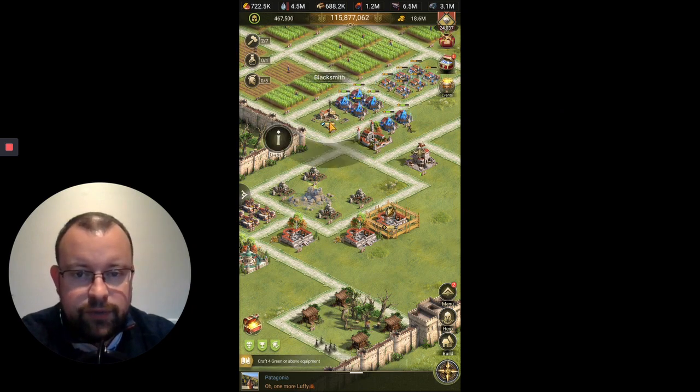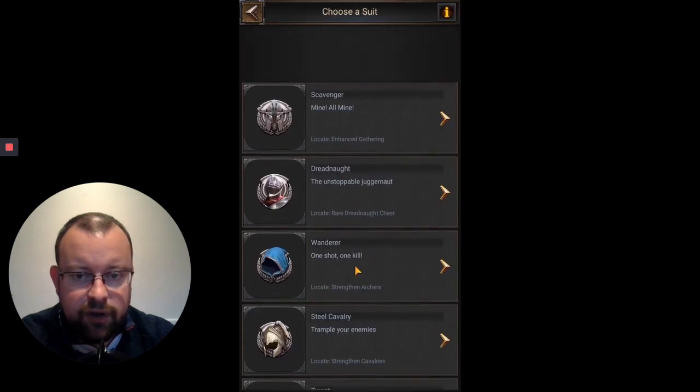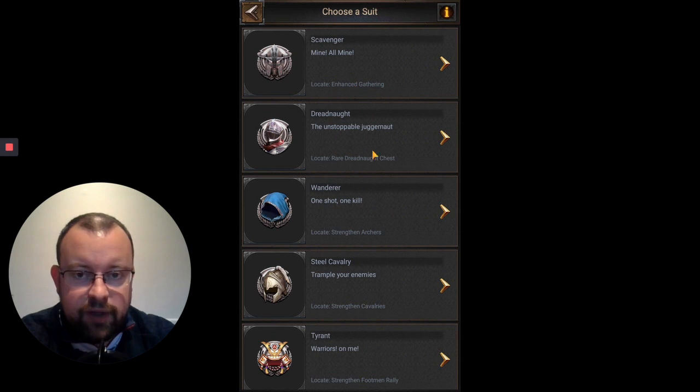In the blacksmith we craft our gear. For those of you that don't have a level 25 blacksmith, you're going to have four options: Scavenger for gathering, Dreadnought for your footmen, Wanderer which is associated with archers, and then Steel Cavalry for cavalry.